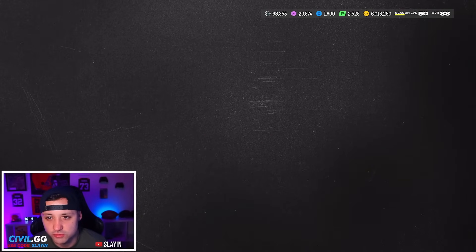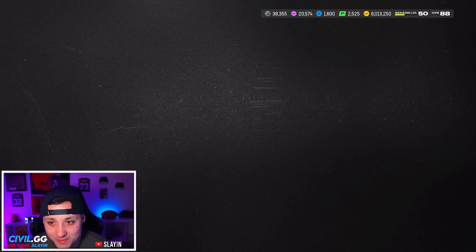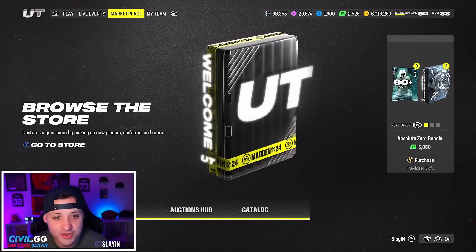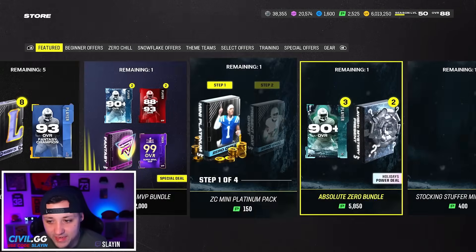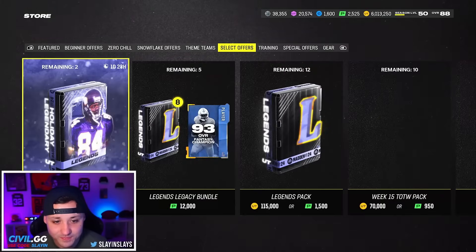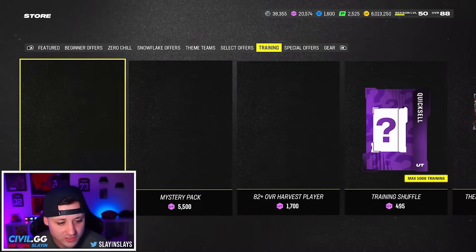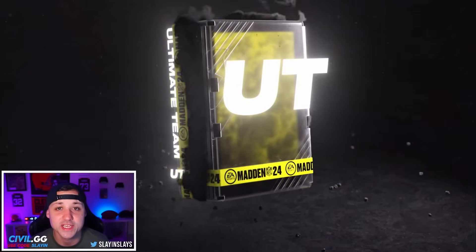Let's go to the mystery packs and see if we can pull something. I still can't believe that offer — we got a million coins plus another million coins worth, we pulled Randy and got a million coins total. That's just crazy, crazy offer. Let's go to mystery packs and rip a couple of these and see if we can get something good.